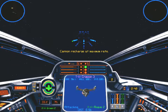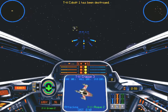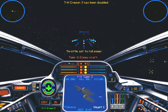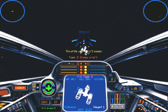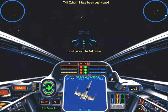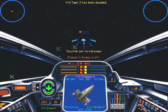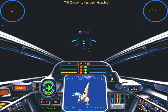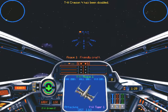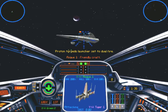Dang it! Somehow I accidentally rebound my fire key. What is it on the keyboard? Space? No, space just docks or something. I do not know how to fire on the keyboard — I'm using my joystick. There is no button for it on the keyboard.